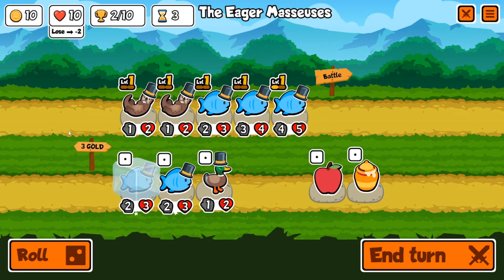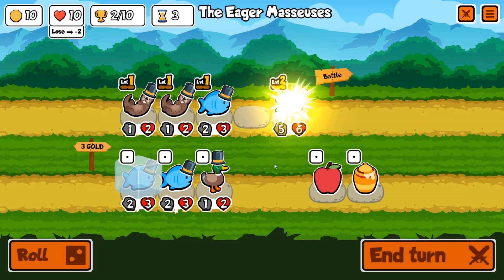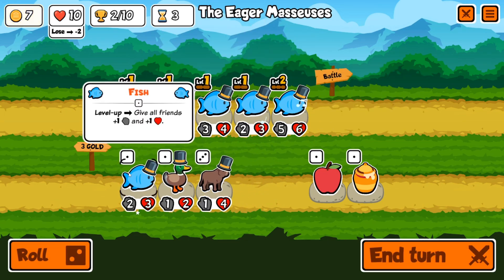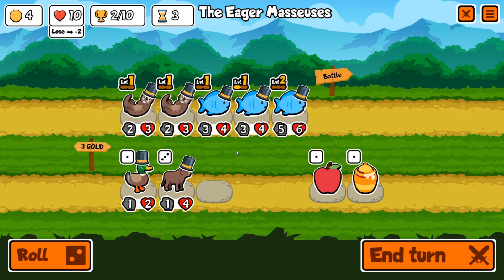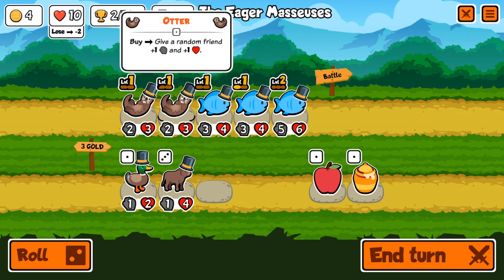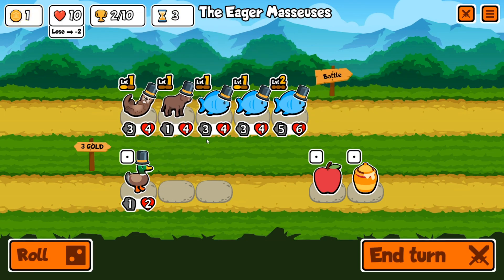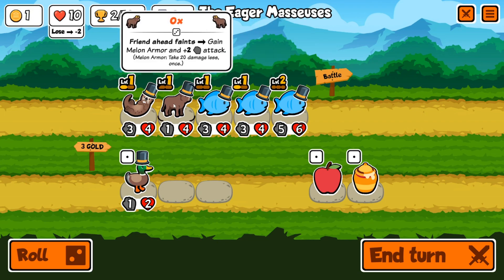Two wins right off the bat, not too bad. Another fish — this is ridiculous. I'm gonna combine those two fish, get that level-up boost, throw one of the extra fish in, throw that other fish up, combine him with the second one. So many fish. I'm gonna combine these otters and put up this ox — give him a little bit of melon armor, hopefully.